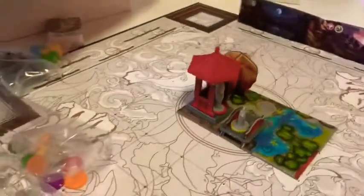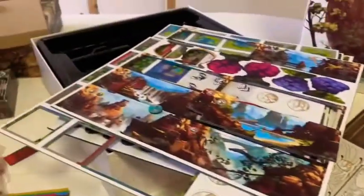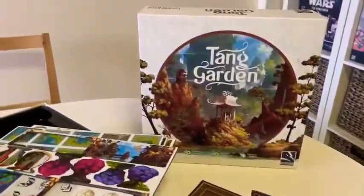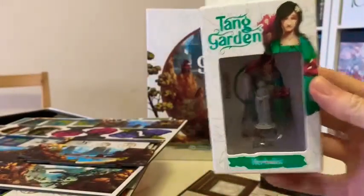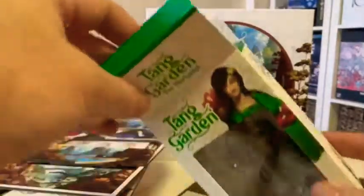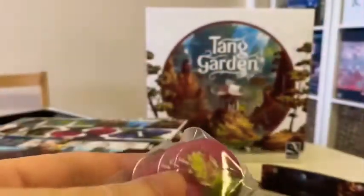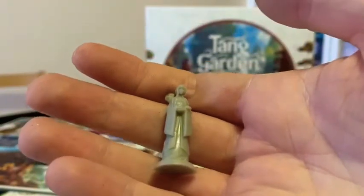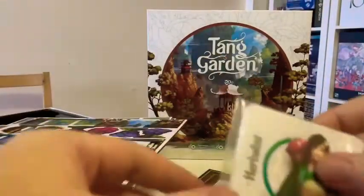Looks fantastic — looks really good. Components are just as nice as I'd hoped, very high quality, excellent. So that's the base box at least for Tang Garden. This is the Herbalist — it comes in one of these almost blister boxes with the character. Oh, this one comes with some tokens — that probably gives you a better idea of the level of detail on these.